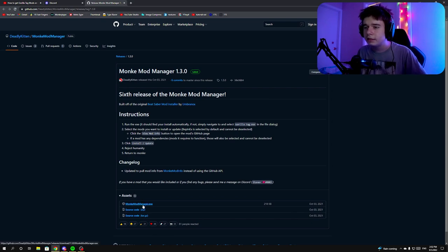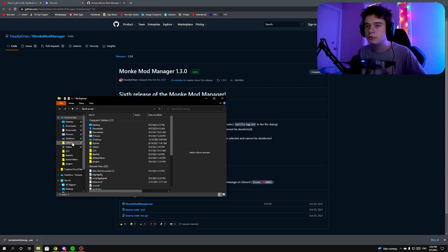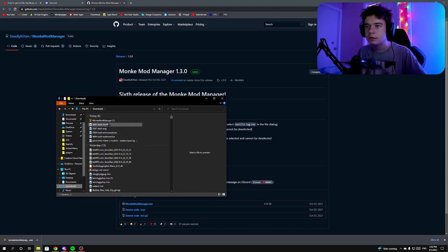If you don't have Monkey Mod Manager, click on that link, then click on MonkeyModManager.exe to download it. It should appear in your downloads folder. I have the eighth version of Monkey Mod Manager — it goes version zero through seven and then eight. It doesn't really matter which version you have.